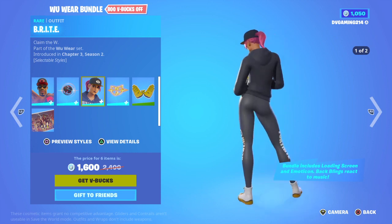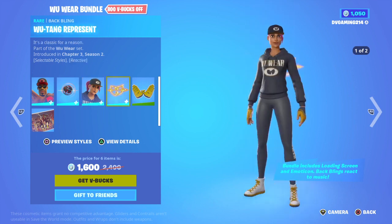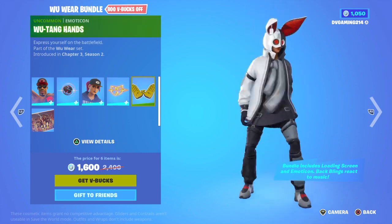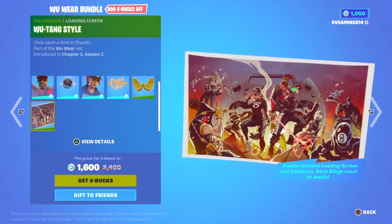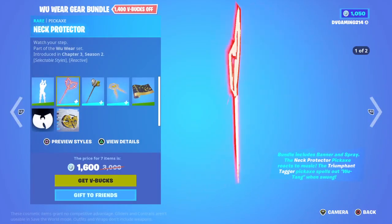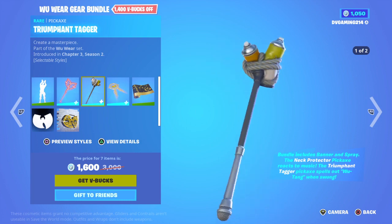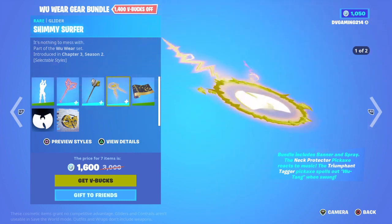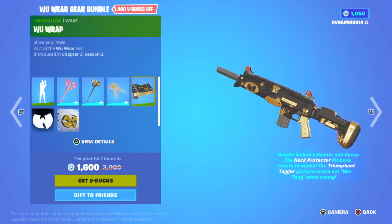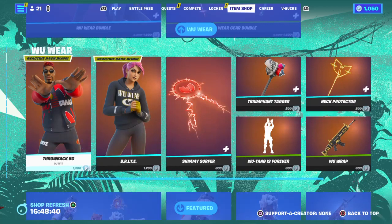And we have a woman, I guess. So we have that, then we have this. Make sure y'all like and subscribe and share the video because that last video got nothing. Then we have an emote icon, and then there's the loading screen. Then we have the pickaxe — it matches with the back bling. Then we have the spray cans, and that gun wrap has the earth thingy — they all match. Clean. That's the spray and then we have the logo.